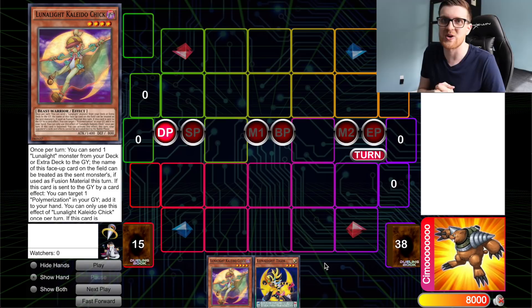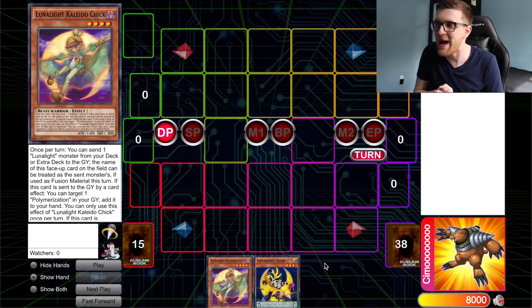So we're going to be talking about Lunalite here — one of the top decks of the format — and we're going to be starting off with Kaleido Chick Tiger. It really should be no surprise that any good combo out of Lunalite is going to require Chick Tiger, because that's pretty much the bread and butter. But I want to showcase this because this combo is very scary and very degenerate.